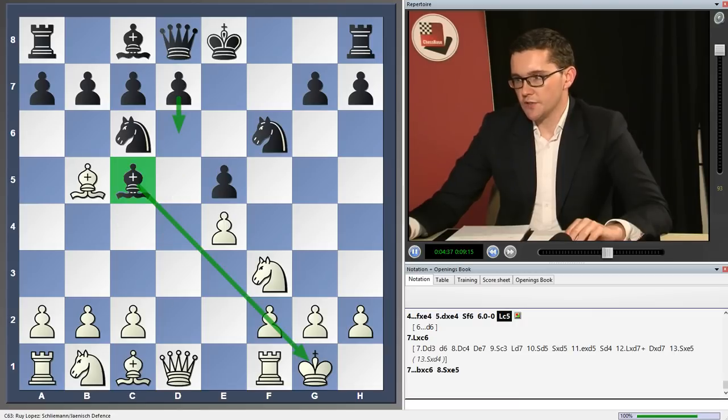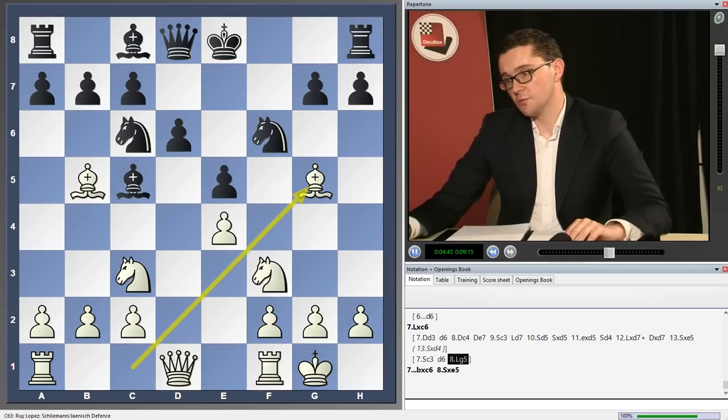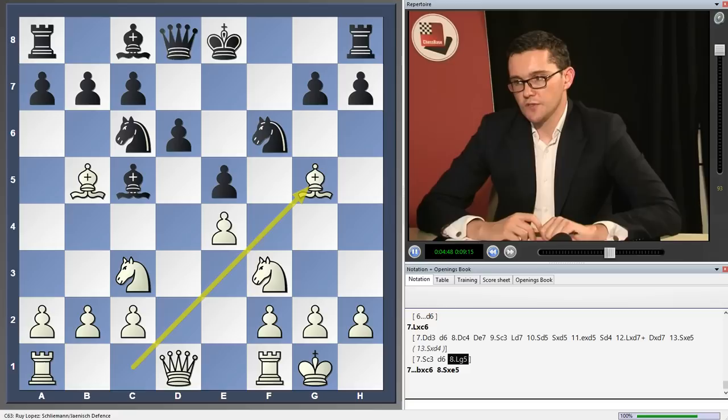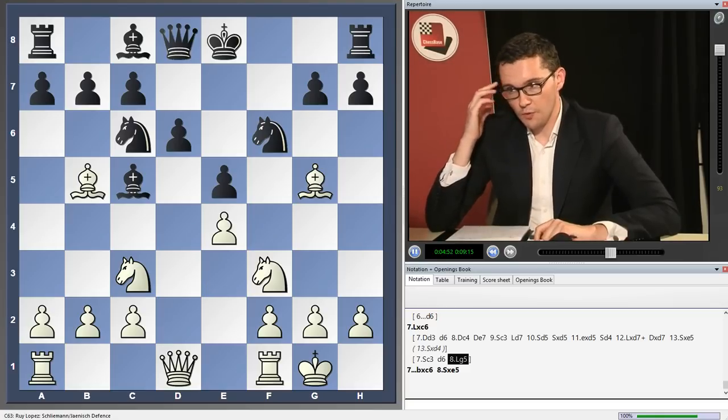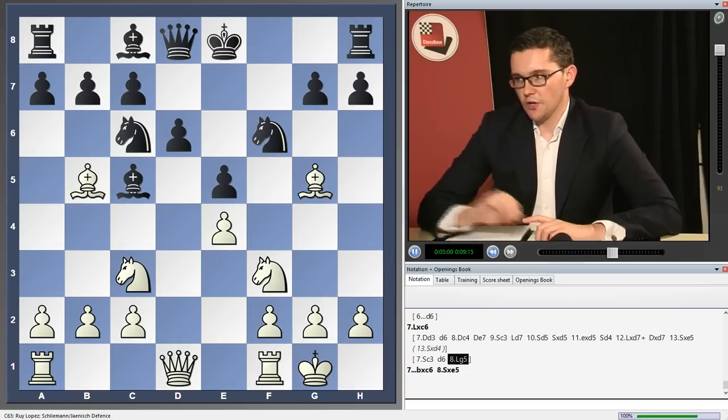Apart from these lines, you'll also see I've devoted some coverage to knight c3, d6, and in particular bishop g5, which was the recent choice of Neji, who's a very strong Indian theoretician who played board one for India in the Tromso Olympiad. We'll see how a leading Janish specialist got on against that variation in the clips.